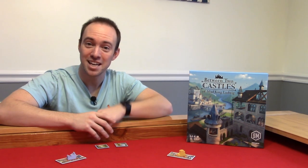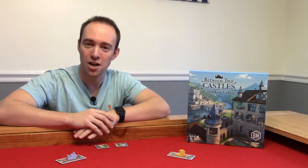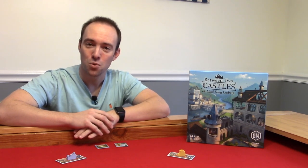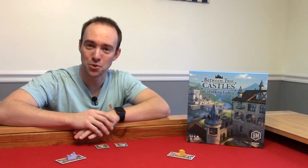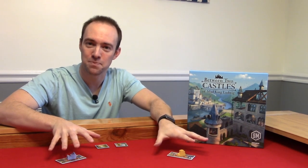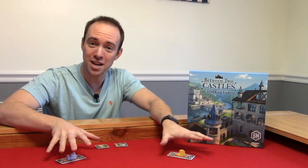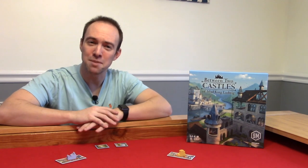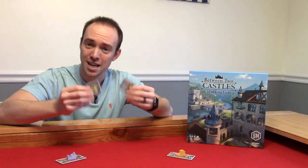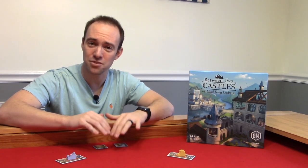Welcome. Today we're going to be taking a look at Between Two Castles of Mad King Ludwig. This is a three to seven player tile placement set collection game where you take the role of master builder helping to build two castles for Mad King Ludwig. You'll be helping the player to your left with one castle and the player to your right with the other. You will be placing tiles, collecting bonuses, trying to become the best master builder.